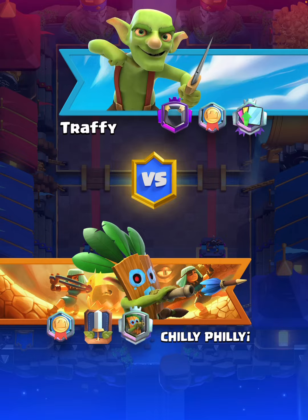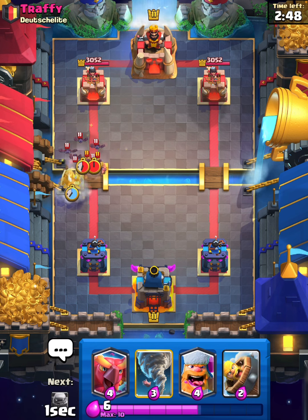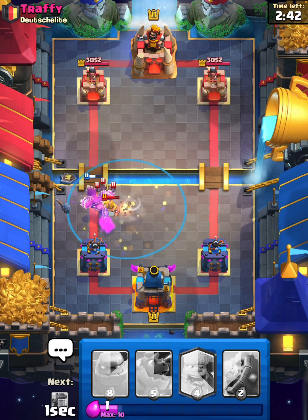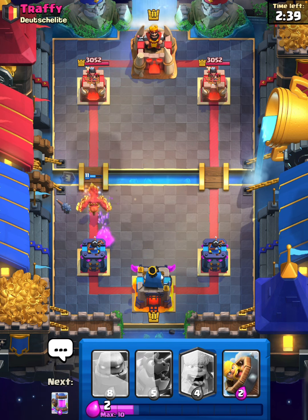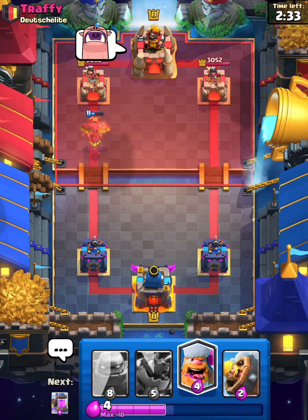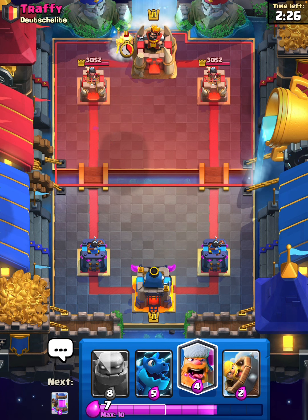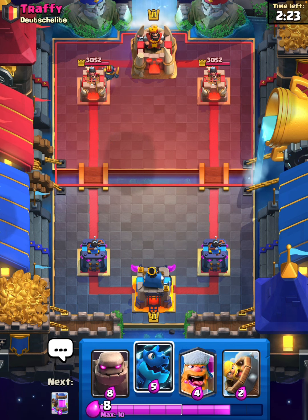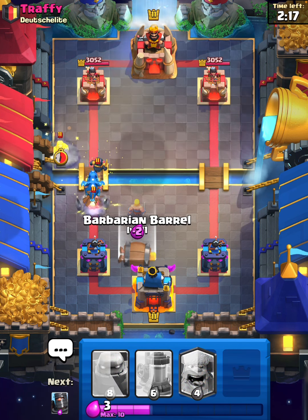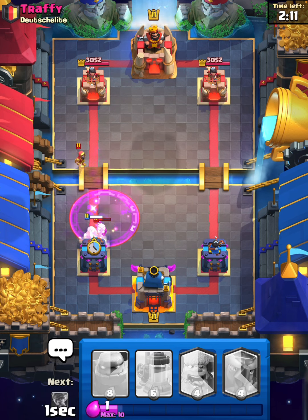Into the next match. We'll give them the good luck and start with Dark Prince — and they're going right in as well. Not good for us; I might have to actually tornado all this. Terrible start — we have no elixir and no cards to play, so we are going to chill back. The Mini PEKKA comes out; I guess we E-Dragon — don't really have a great play — and I'll have to Barbarian Barrel as well. That is brutal.